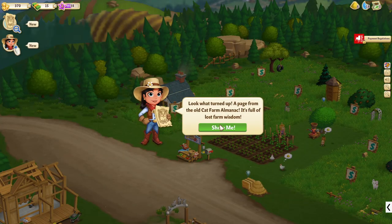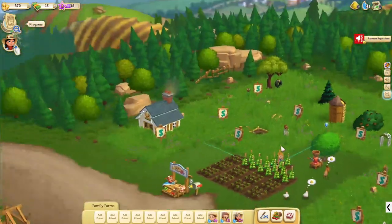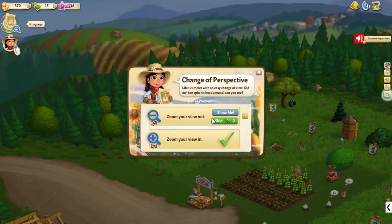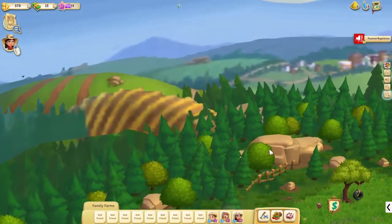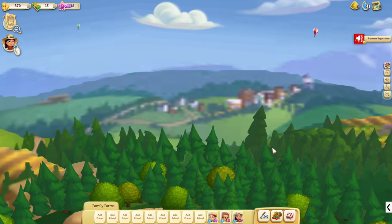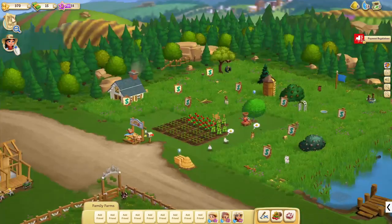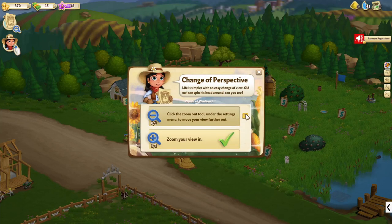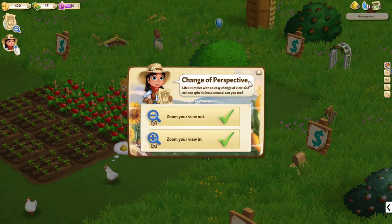Look what turned up — a page from the old cat farm almanac. It's full of lost farm wisdom. Change of perspective: life is simpler with an easy change of view — old owl can spin his head around, can you too? Zoom your view out. I already know how to do that, no need to teach me that. Click the zoom out tool under the settings menu to move your views further out — I am doing that. We need to get used to these controls, but I'll get there.